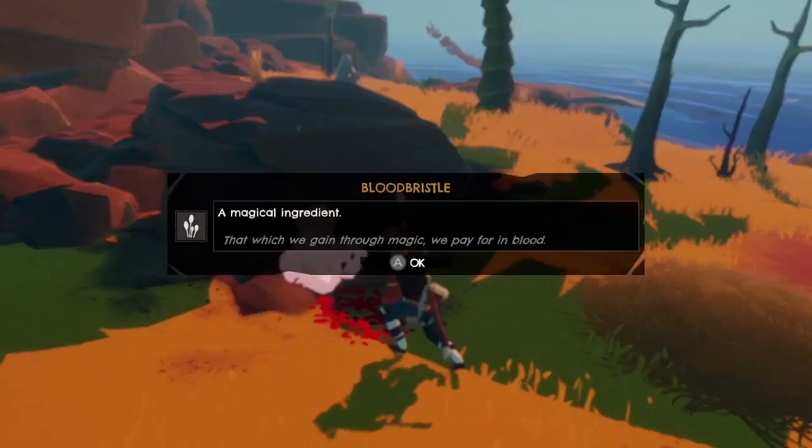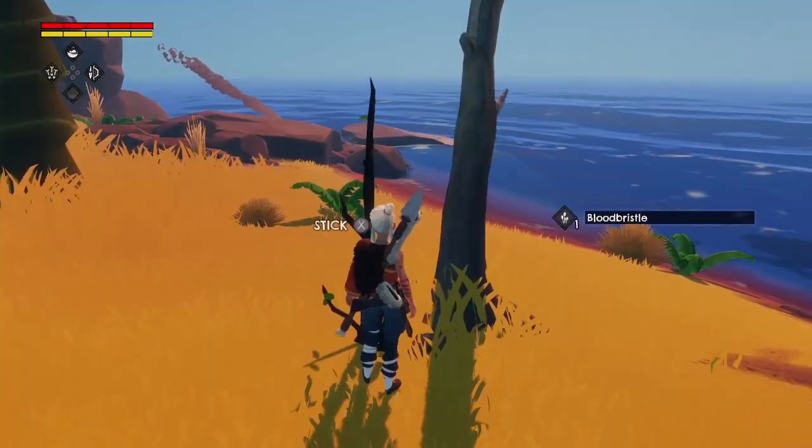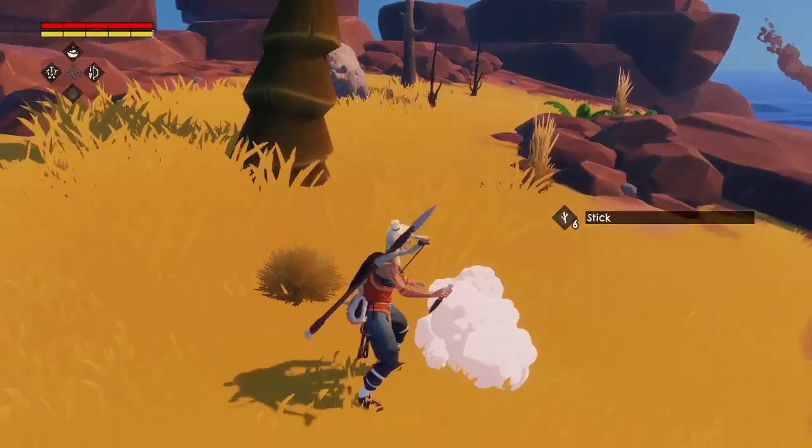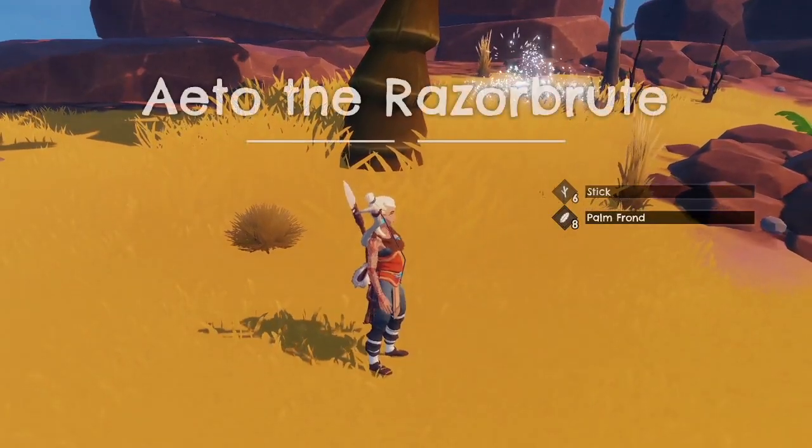Blood bristle — a magical ingredient. Am I going to do magic? I see some smoke over there — looks like there's probably a campfire.